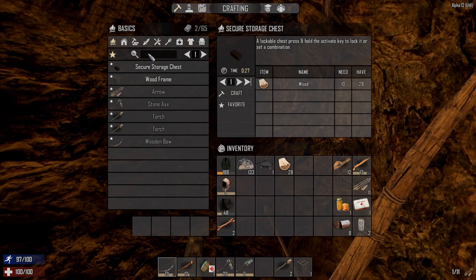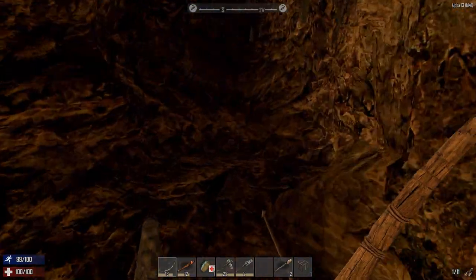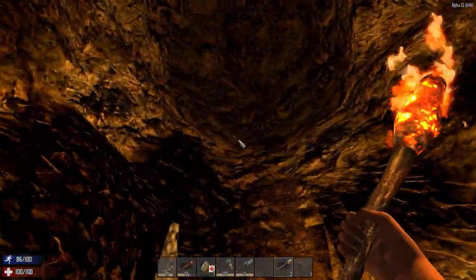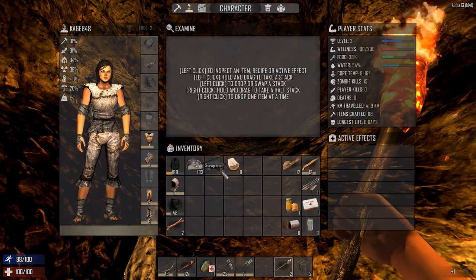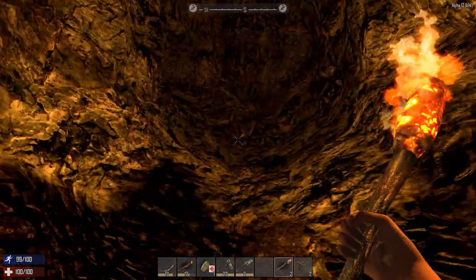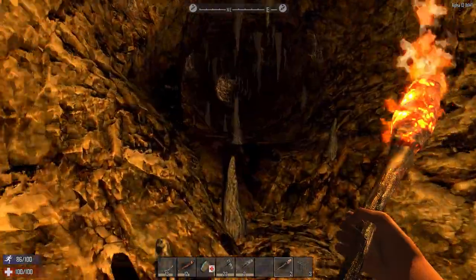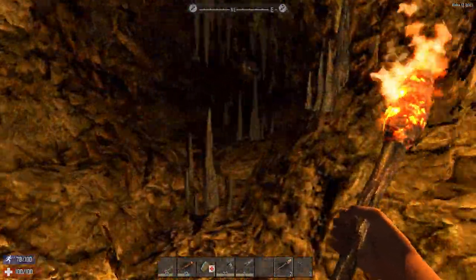I wanted to make some more wood frames, so let's make the max amount. Core body temperature is going up now but it should be okay - we're not in a desert or anything. I take off my coat because of my core body temperature; the coat is really heavy. I can put the other stuff back on though.